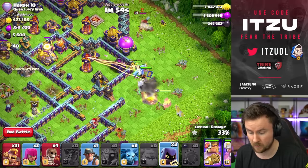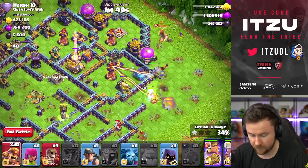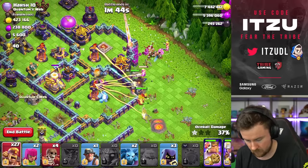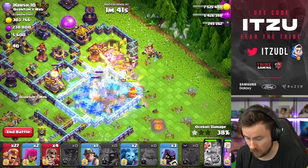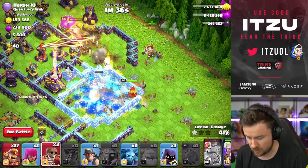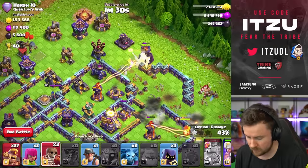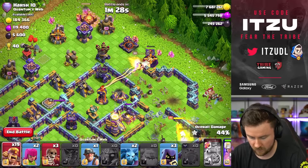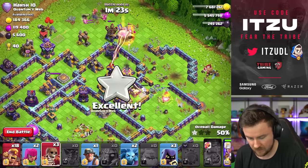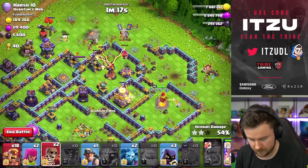So far looking good. Re-add one more super barbarian, the queen should go in as well — great. Then we try to place the — oh, the single inferno towers are targeting our king, that's not ideal, but the wall break should work. It kind of did its job. We're keeping our royal champion for the back end, which is important. There's another wall break going a really long distance.